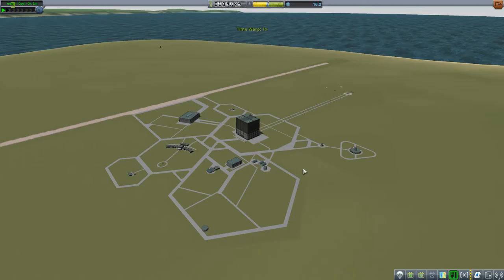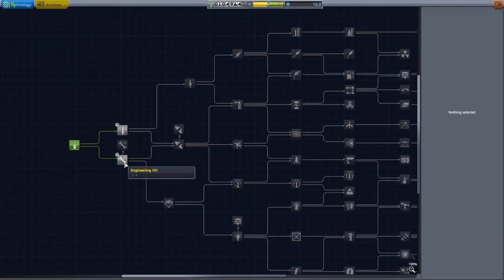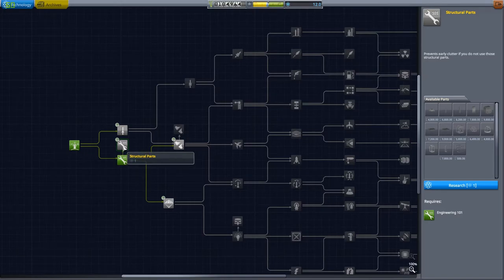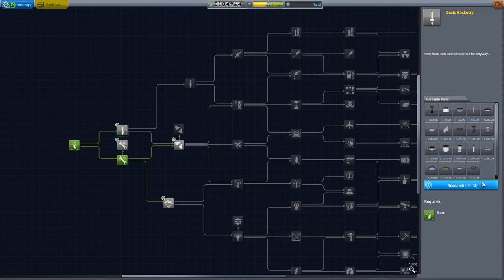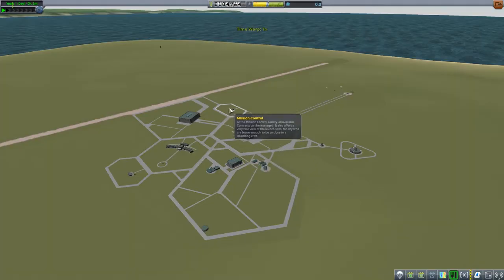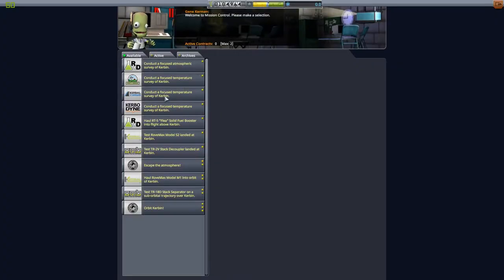Let's go back to the space center and take a look at what we've done. We're going to use some of our well-earned science. The first couple of parts aren't that expensive science-wise. There's a little offshoot on the tech tree that's only one science but we don't have it yet, which is pretty sad. We're going to go look for some more missions.